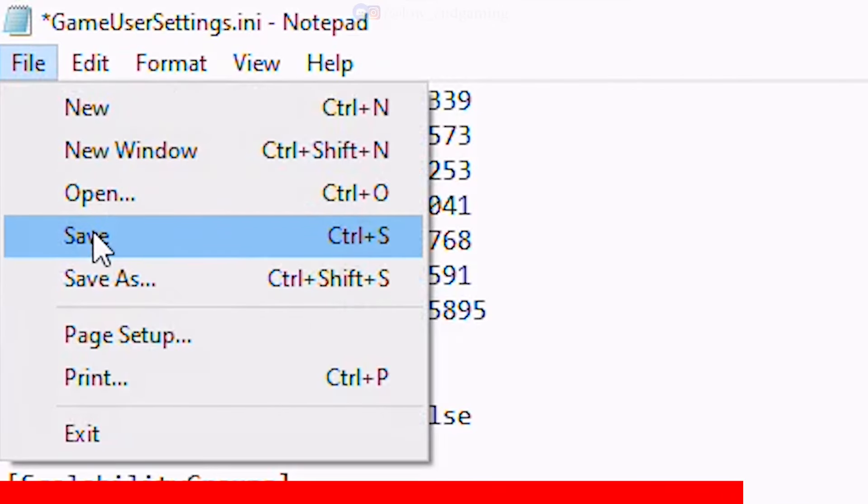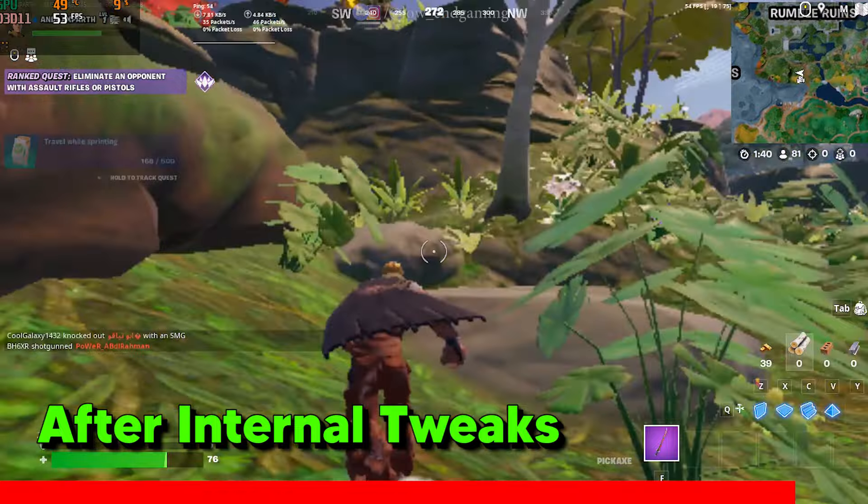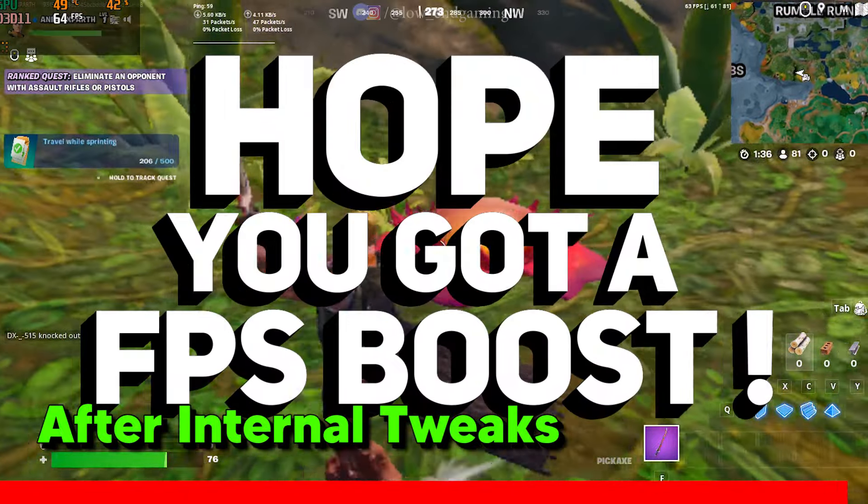Save the file and make sure to set it to read-only. This is how the game works after the internal tweaks — hopefully you got some FPS boost.